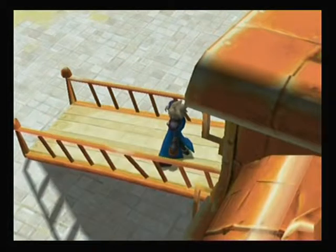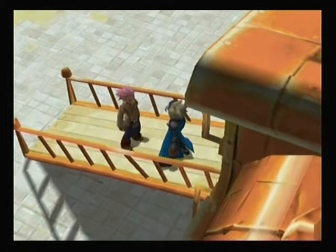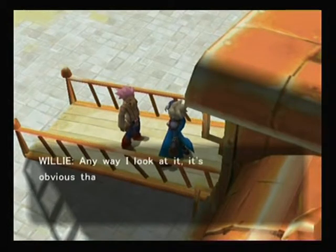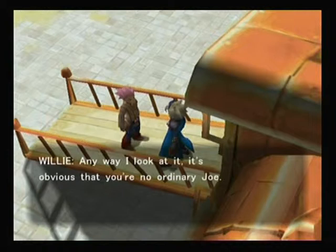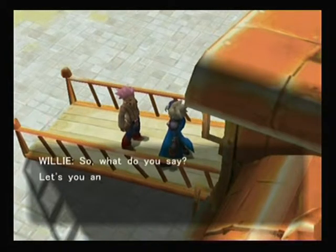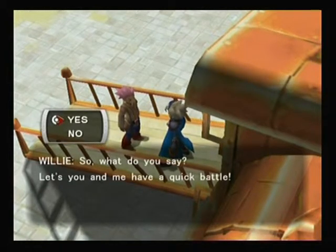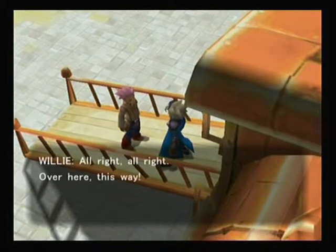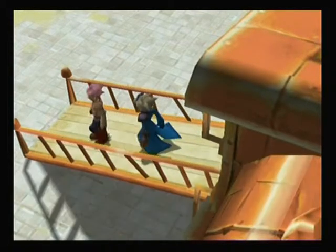Yo, wait up! Hey, my name's Willy, and I got this urge to battle you - it's like I'm compelled to. I think you're programmed that way, Willy. It's obvious that you're not an ordinary Joe. Nope, my name's Kalo. What do you say, let's you and me have a quick battle? Yeah, sure, why the hell not. Don't get excited there, Willy. Over here, this way.